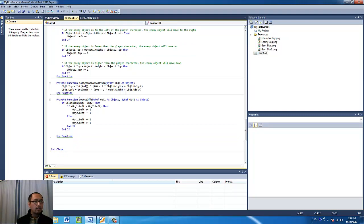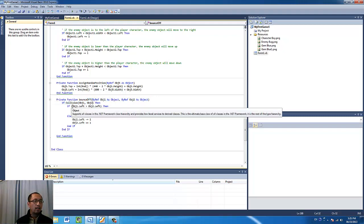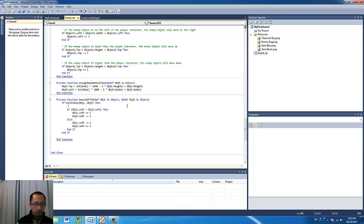The bounce-off function, which I'll call later, has two input variables — object one and object two — both passed by reference, not by value. That means the objects themselves are passed into the function. If the two objects are colliding, I check whether object one is on the left or on the right of object two.